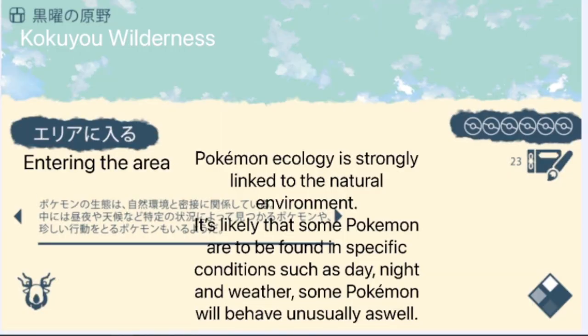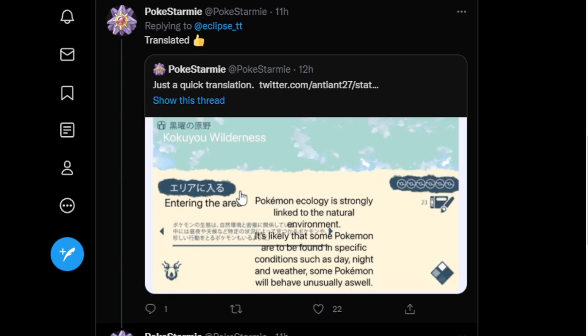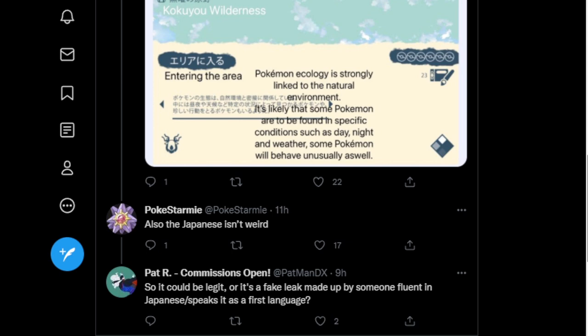On the top left we see it says 'Koku wilderness' — entering the area. It says: 'Pokemon ecology is strongly linked to the nature environment. It's likely that some Pokemon are to be found in specific conditions such as day, night, and weather, and some Pokemon will behave unusually as well.' Again, just a quick translation from Poki Star Me. They also confirmed that the Japanese text is actually taken from the official Japanese Pokemon website.